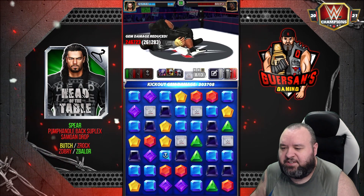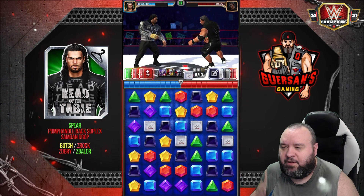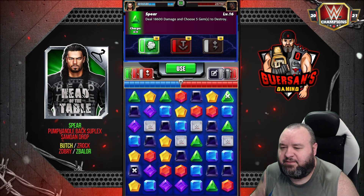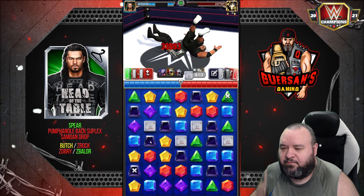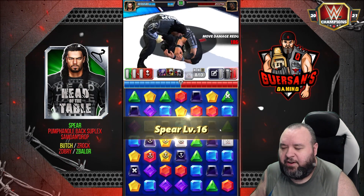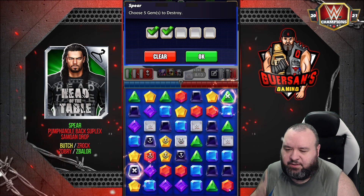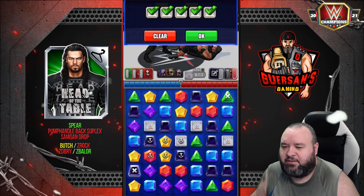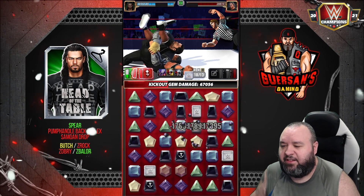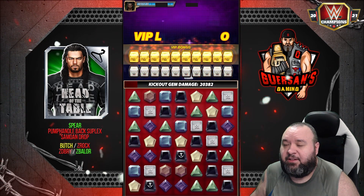He broke a trap, so he damaged himself. Now we're going to heal back while taking his alt — there we go, we're back to 100%. Pick 5 gems to destroy — this one here is going to get those too, and let's get some extras. And he's out. We're at full alt, so that is definitely really effective.